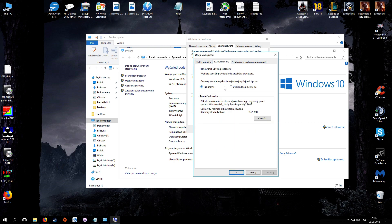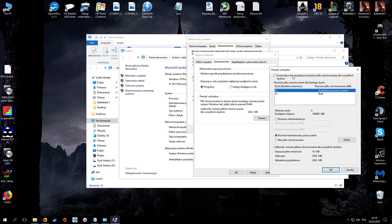Don't close it. Check that you have Programs selected under processor scheduling. Then go to the virtual memory section, click Change, and uncheck automatic management. For every disk you have — the main system disk and any other disk — you can set the value to be controlled by the system.